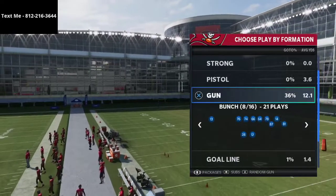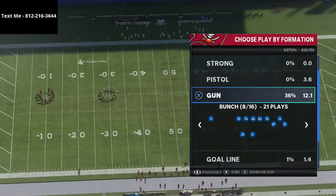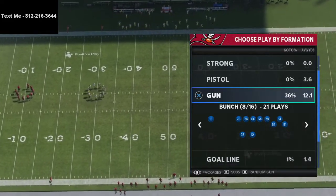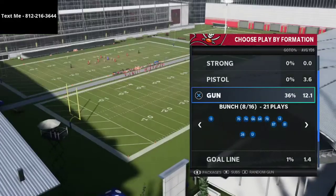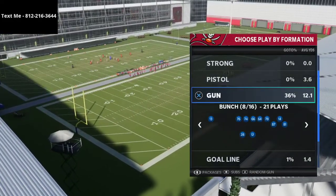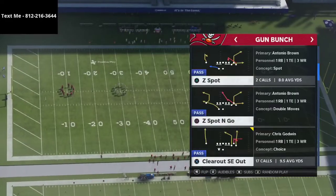So this playbook can have some of those things. If you haven't picked up the gun bunch tight end ebook, in my opinion it's the most effective offense in the game. When you go against defenses that are heavy press man coverage, you could potentially audible to this play out of the gun bunch. If you want that full offense, it's in the description of this video.